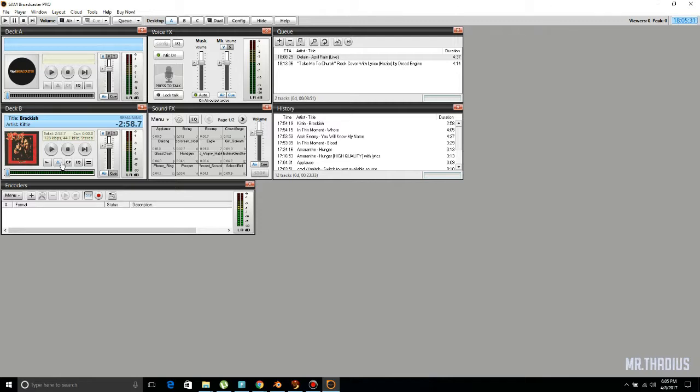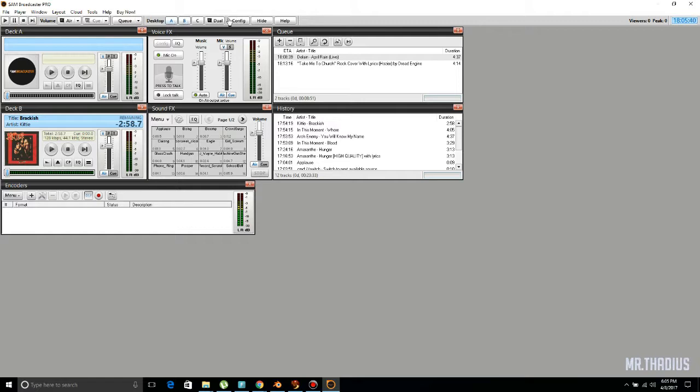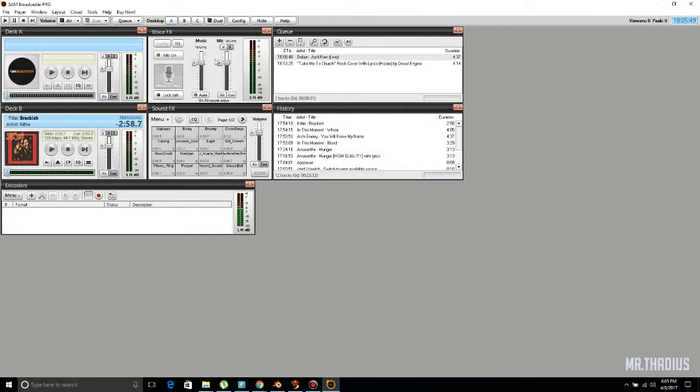Now we are going to get SAM set up. After installing SAM, you will come to this screen and it will either be Deck A or Deck B. You can have a bunch of windows and stuff there. I always clean mine up — this is about roughly what I keep. I keep my two decks, voice effects, sound effects, your history, your cue, and your encoder.